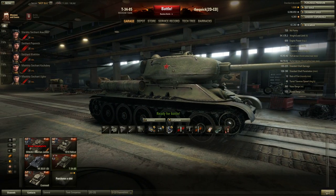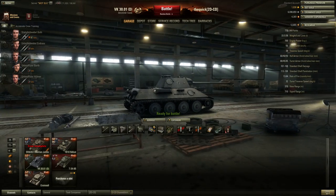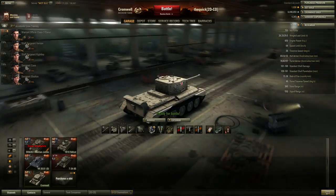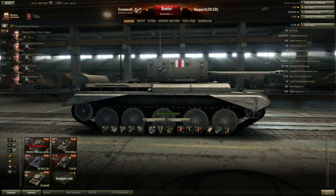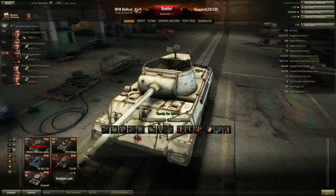Or maybe this one is done as well. Let's find the tank. The graphics are not so great. Look — the wheel is a bit squarish, you can see the angles. On the Hellcat it's more round and everything looks nicer.